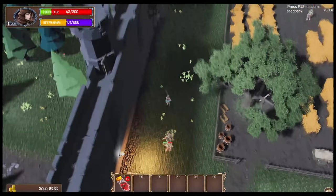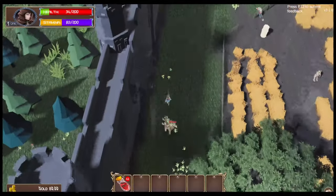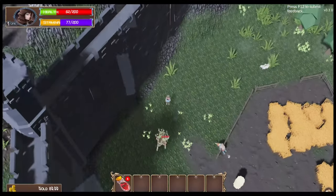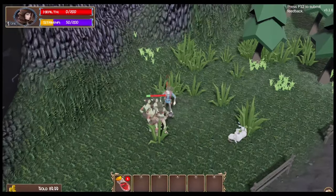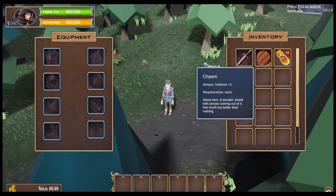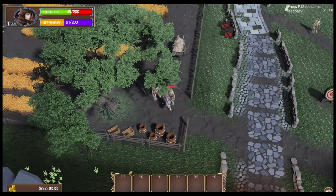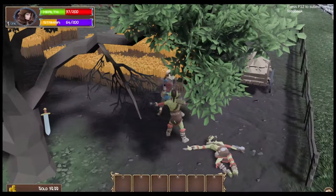I can at least use health potions while I'm attacking. I'm having a little trouble clicking them — maybe I'm way too far away. I did not pick up the shield last time. It does seem difficult to click on enemies. Maybe I'm just playing too far away — let's try getting closer.